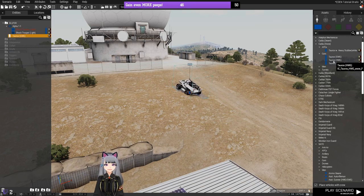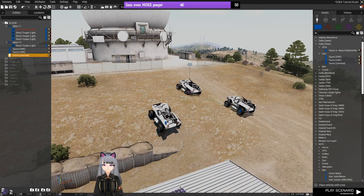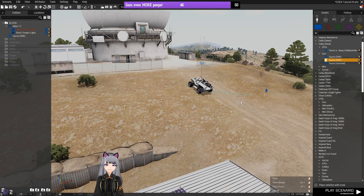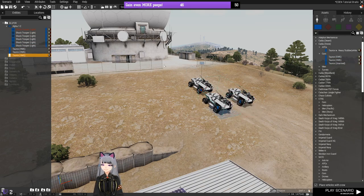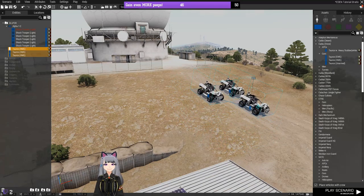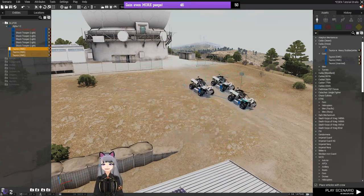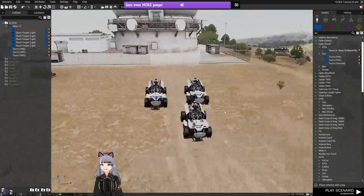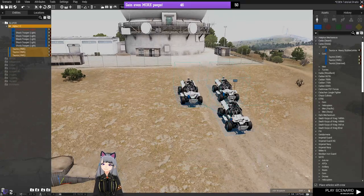You can draw a box around several objects and delete them all at once — drag a box and press Delete. You can also rotate multiple objects together: select all three vehicles, then use the same rotation tools normally, and they all rotate together. This makes mission making a lot faster.